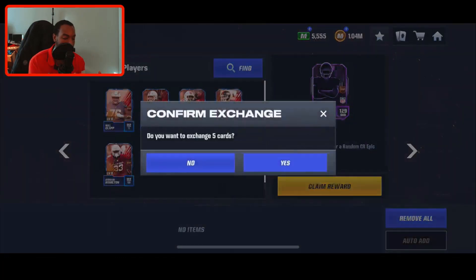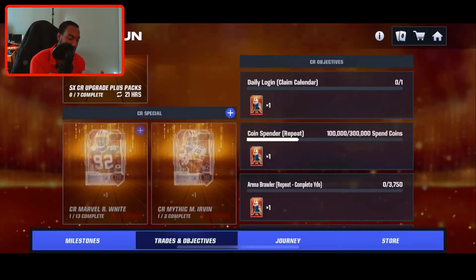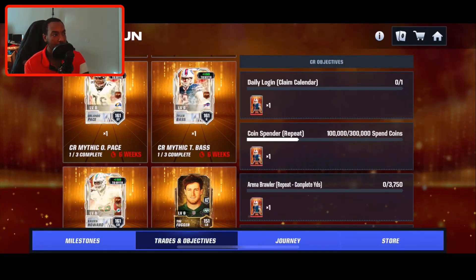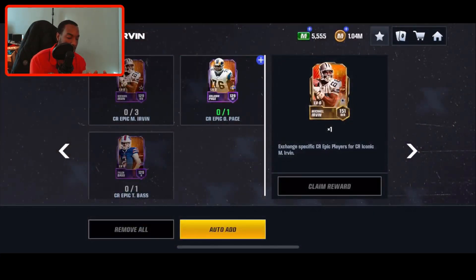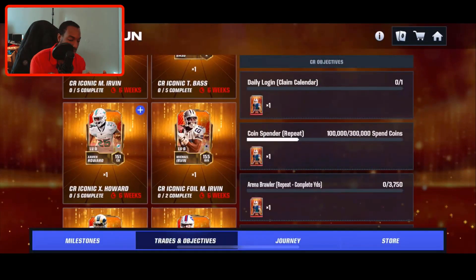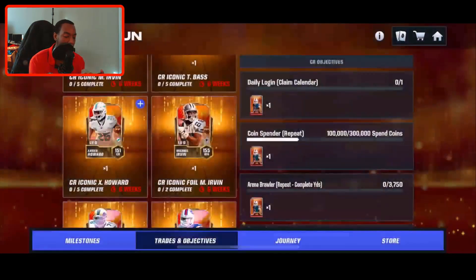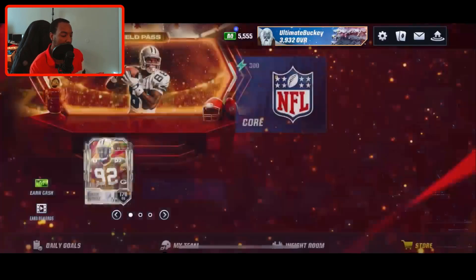We pull an Orlando Pace 129 out of the epic pack — nice. My computer just cut off for a second, but we're good. We have a Michael Irvin 151 overall. You have to put Orlando Pace, Tyler Bass, and three Michael Irvins in order to get that iconic. There's also a Zavian Howard — you have to throw in Orlando Pace, Michael Irvin, and three Zavian Howards. There's also Tyler Bass, but I don't really care about Tyler Bass.